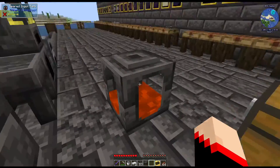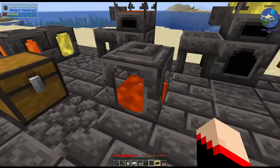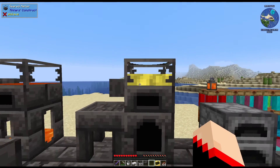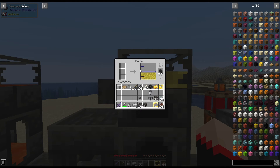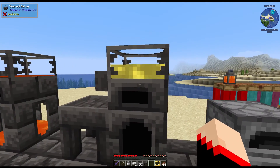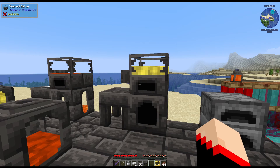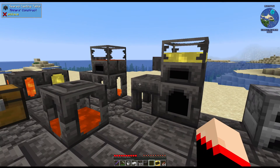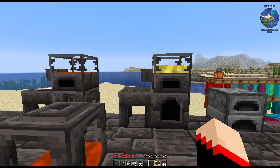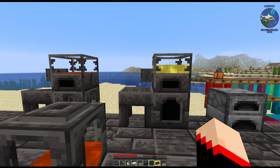You can switch out the casts and use different kinds, but the biggest downfall of the melter is you cannot alloy anything — no combining, no making bronze or anything like that. But it's a great step to get you started building toward your Tinker's smeltery, which is what we'll be talking about next time: setting up a Tinker's smeltery, all the different configurations, and the block pieces you can use.